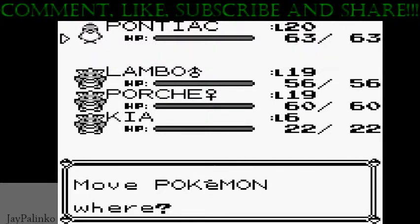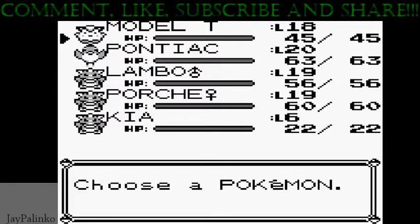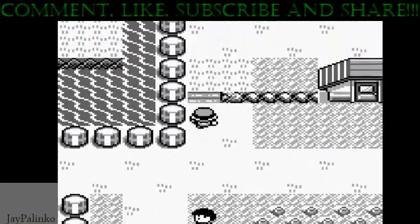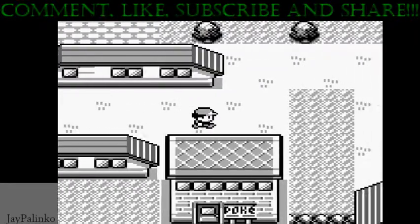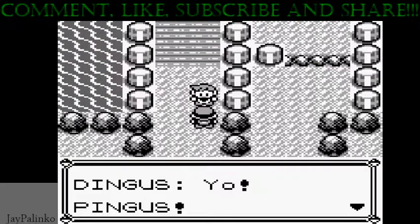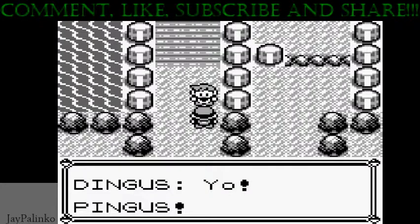We got our Model T, which is our Pikachu, at level 18. We have our Lambo and Porsche at level 19 apiece. We found two moonstones in Mount Moon, so we're definitely happy with that. I'm gonna go ahead and continue through with this playthrough. We also have Kia, which is our Sandshrew, but I probably won't be keeping it. I'd rather have a better chance of getting a water type, just to hold off while we have our Pikachu. Let's go fight Gary and do Nugget Bridge — Nugget Bridge is my favorite thing in the world.